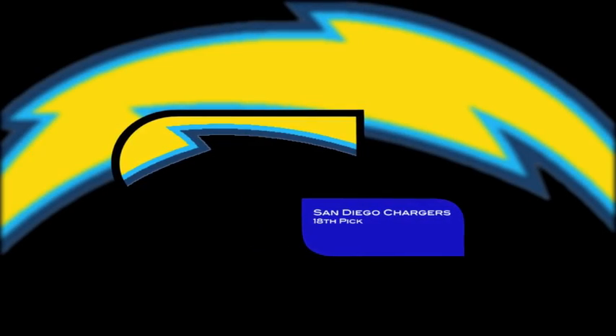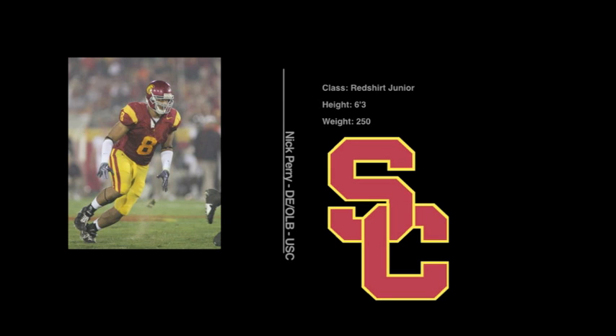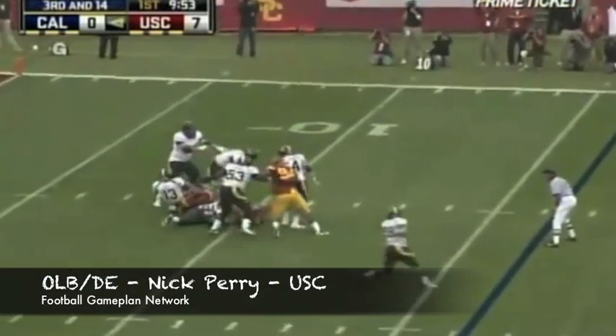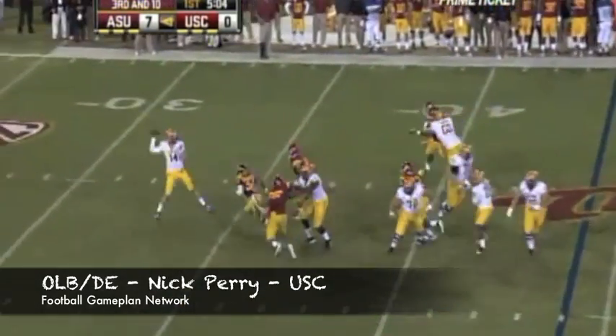Last year the San Diego Chargers had some issues getting to the quarterback, which is why I'm adding Nick Perry — defensive end slash outside linebacker from USC. This guy gets to the quarterback in a hurry: great first step, great burst off the line of scrimmage, and with that type of closing speed, he's going to remind some people of Shawne Merriman.